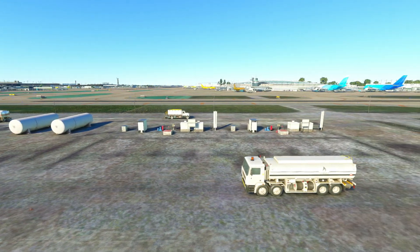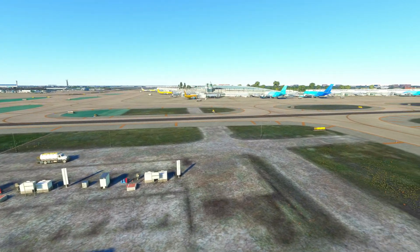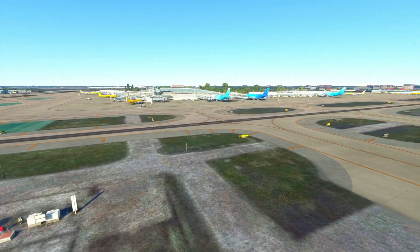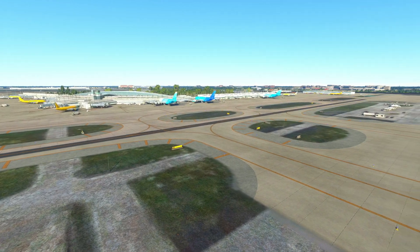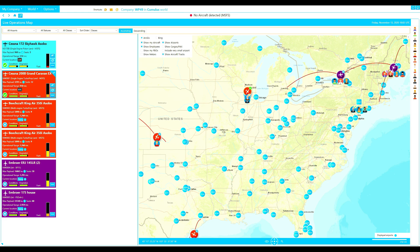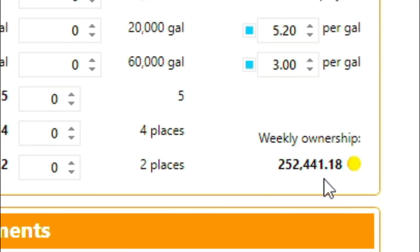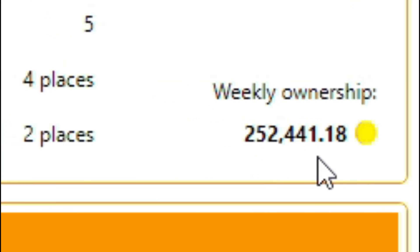Every airport that you serve does not need an FBO — airlines in real life use this rule as well. In On-Air, there is no limit to how many FBOs you can have in the world, but you can only construct one FBO at any one airport. Strategic placement at your most frequently used airports is key. Each FBO incurs a weekly cost, and depending on the size, the expense can be quite substantial.